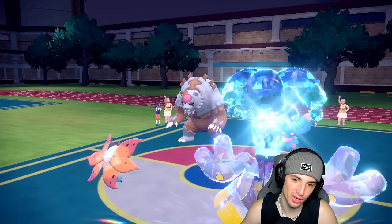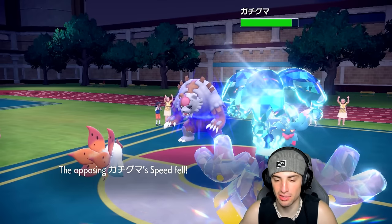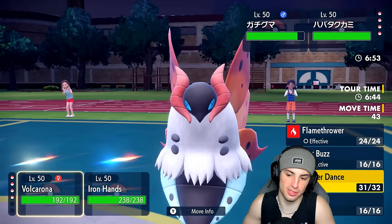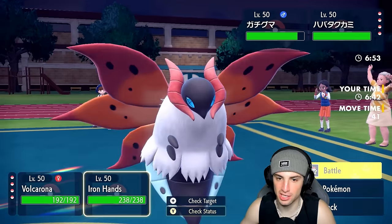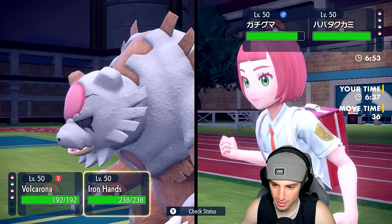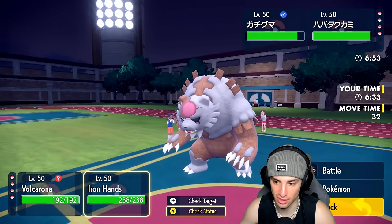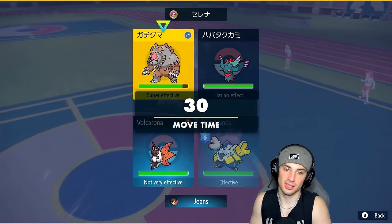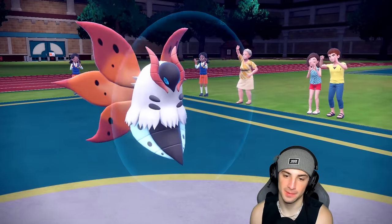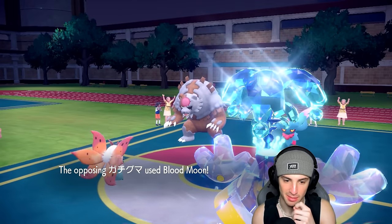We have water Tera up — protecting Volcarona is going to be pretty good for us, and their Ursaluna has Room Service. No Life Orb on it, that's good news. From here I'll protect Volcarona and go for Drain Punch into Ursaluna — chipping up damage is probably our best bet. Definitely our best bet. We're going to chip up damage and get some HP back. Need to go for Blood Moon from the opponent — how much does Drain Punch do? A lot of damage.